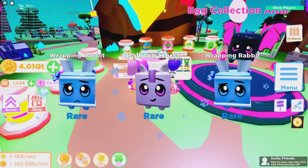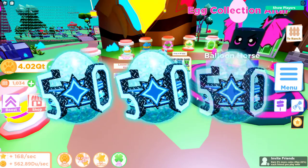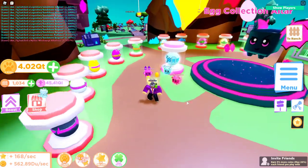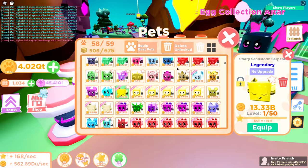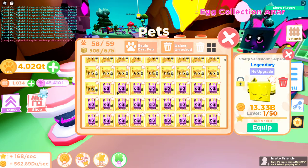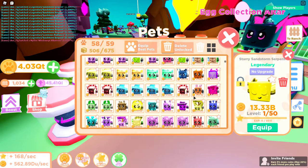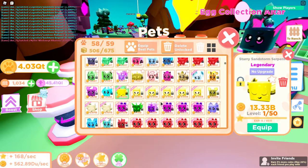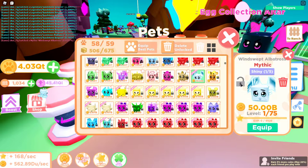There it is — the mythic! I finally got it, and it only took me almost 1,700 eggs to hatch. I'm so glad I got it before 5,000. It's called the Windswept Albatross — let's find it and check it out. There it is right there — the Windswept Albatross is finally mine!